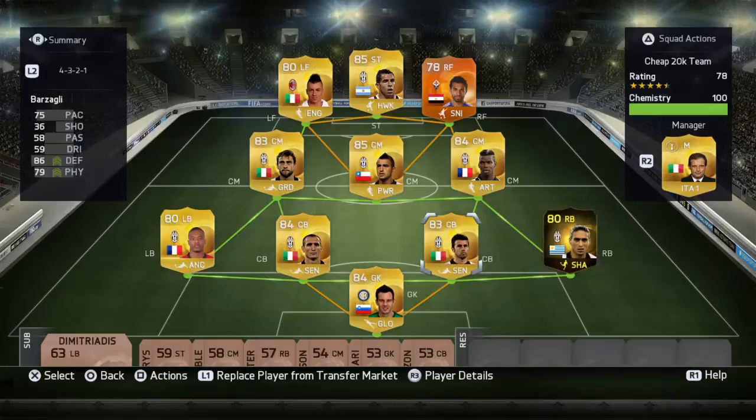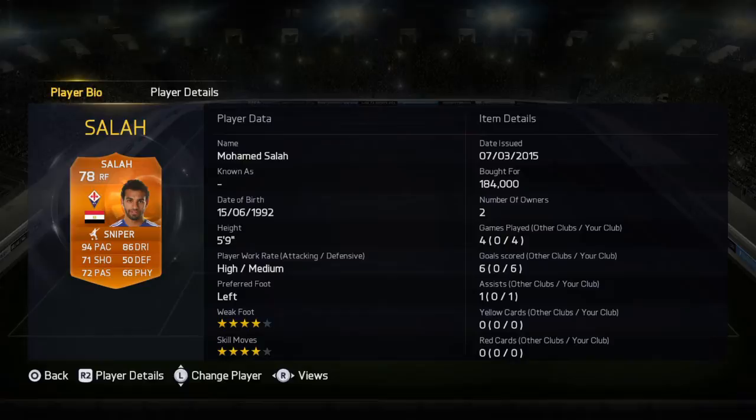So this is the community from Handanovic, Kassaray, Brzeigli, Chiellini, Evra, Markizio, Fidel, Upgraded Pogba, Man of the Match Salah, Tevez and El Torari. He cost me 184k, he's 4 star weak foot and 4 star skills.